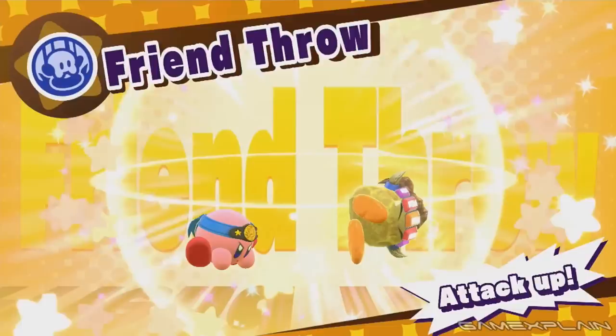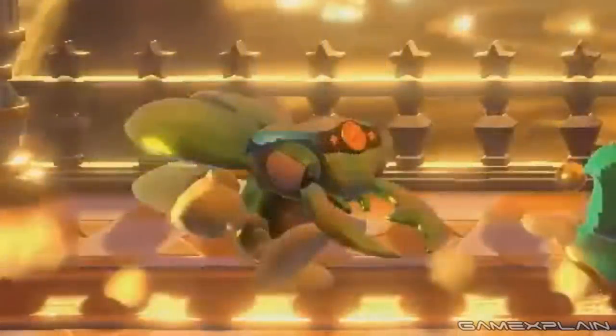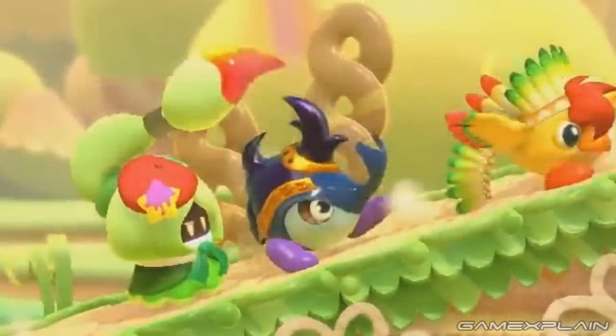Suplex has received a slight design change — instead of just a standard blue bandana, it now has a medallion in the front, helping to distinguish it more from the Fighter ability. And just like in that game, Suplex can be attained from Bugsy, who we see as one of your allies in the trailer. It's the first time Bugsy has returned since Kirby Mass Attack. What's really interesting is that the Beetle ability has returned as well, which shared many similarities with Suplex, so it's quite likely that one of them has seen changes to their moveset. Representing the Beetle ability is Beatley, returning from Triple Deluxe.